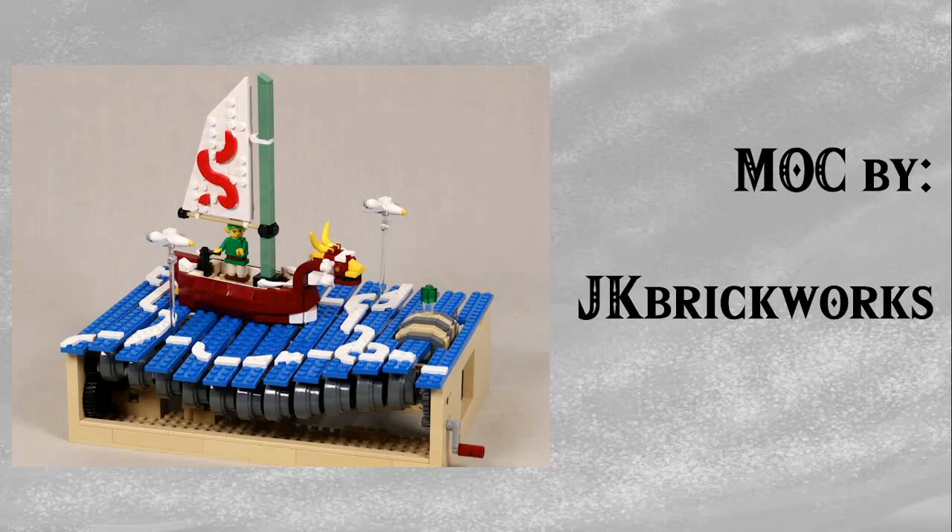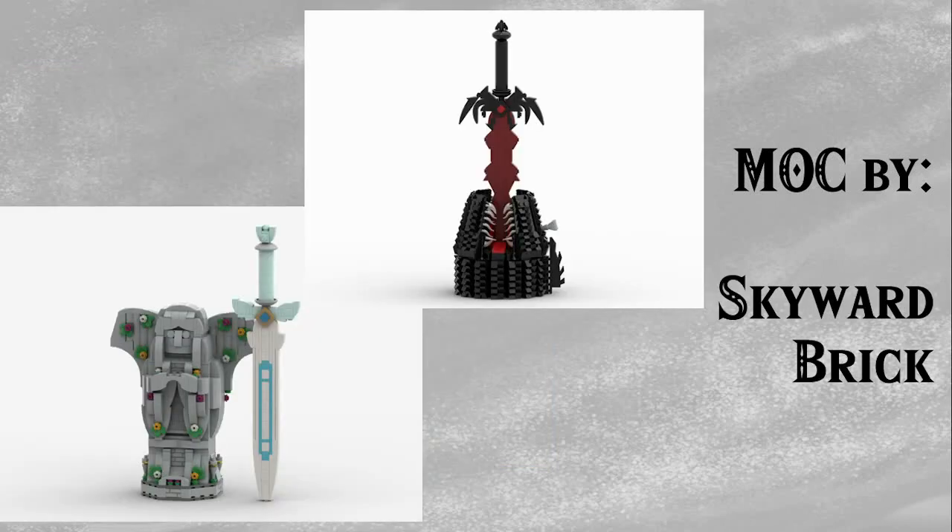I still think that the King of Red Lions should be in red, not dark red. And then lastly by Skyward Brick, we have some of his sword models — he's done plenty of these. My favourite two are of course the Skyward Sword ones: the Goddess Sword in a Goddess statue, and Demise's Demon Sword in Demise's mouth, which I think looks really fun. He makes some great sword models — definitely check them out on Rebrickable. If you see them anywhere else, they're rip-offs, but if you buy the instructions on Rebrickable, you'll be in for a treat.